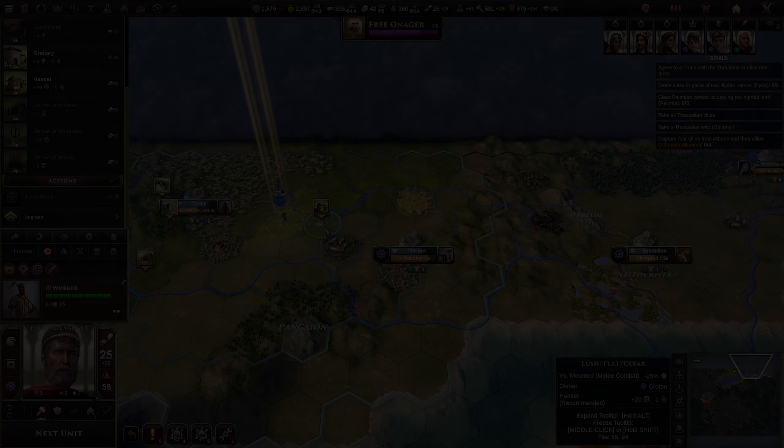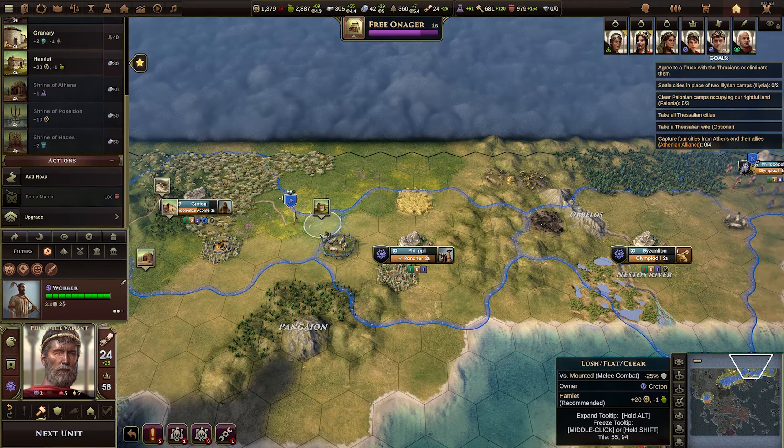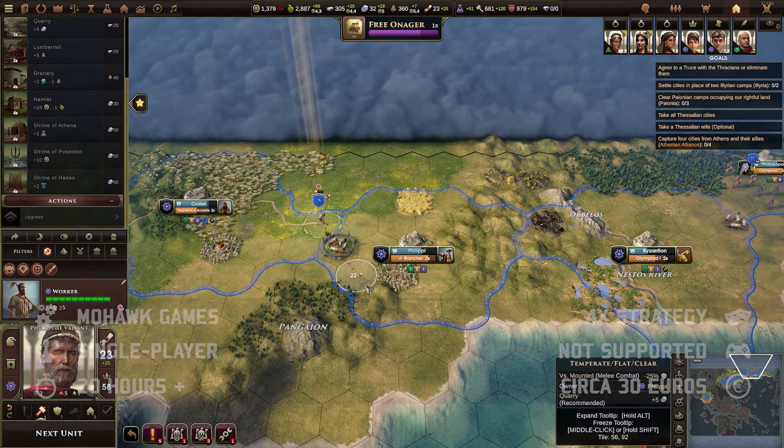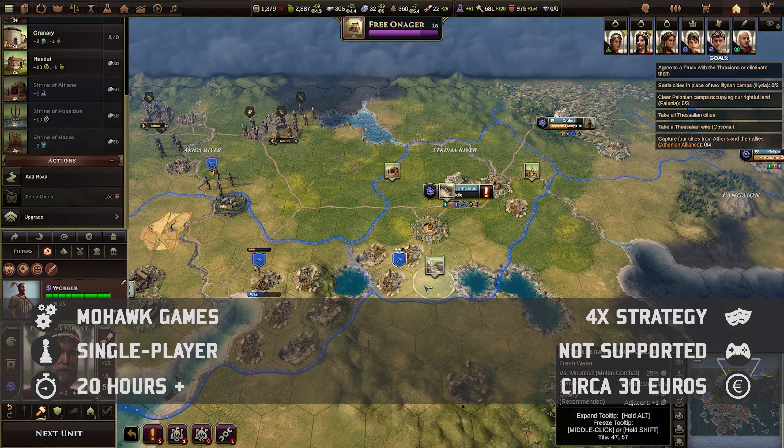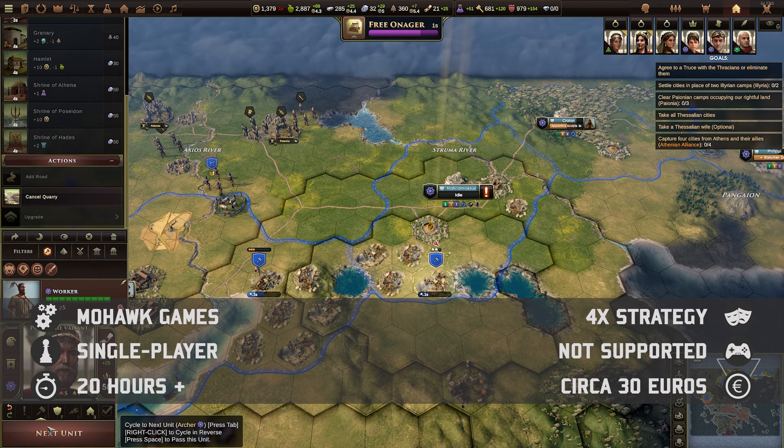Basic concepts of Old World will be familiar to most anyone who came across Civilization titles of old, and this shouldn't come as a surprise either, seeing how the design comes from Soren Johnson, lead designer of Civ IV.